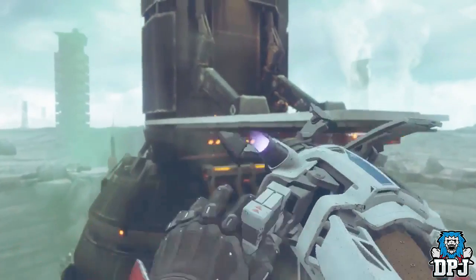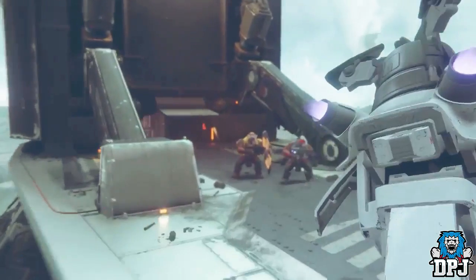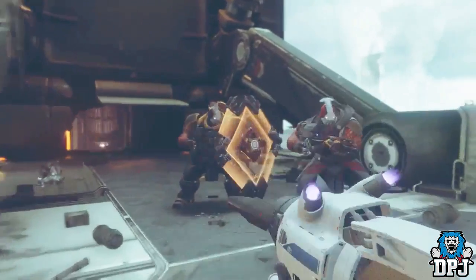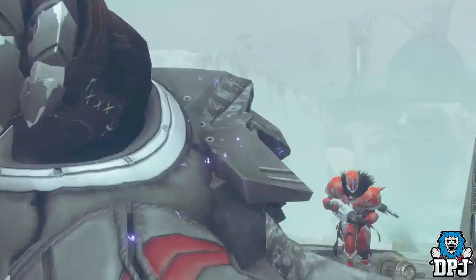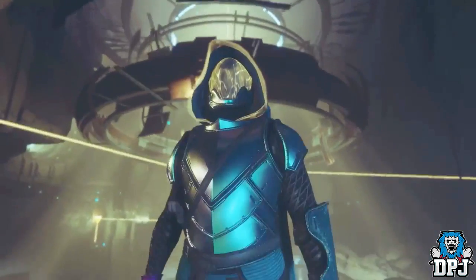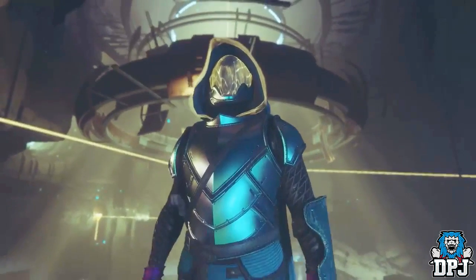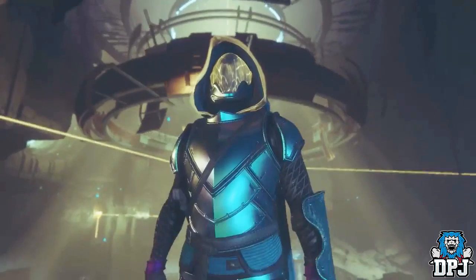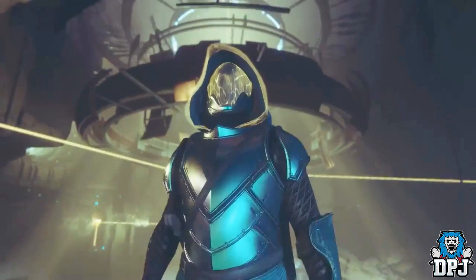Now we are finished with what I believe are exotic weapons, so let's move on to the exotic armors. Now these were used in reference to exotics when they briefly spoke about exotics in the reveal stream. First up we see this hunter — if I had to guess I would definitely say it will be the helmet here which is exotic. Nothing special about its design and it kinda reminds me of the Astrocyte Verse for the warlock within Destiny 1.